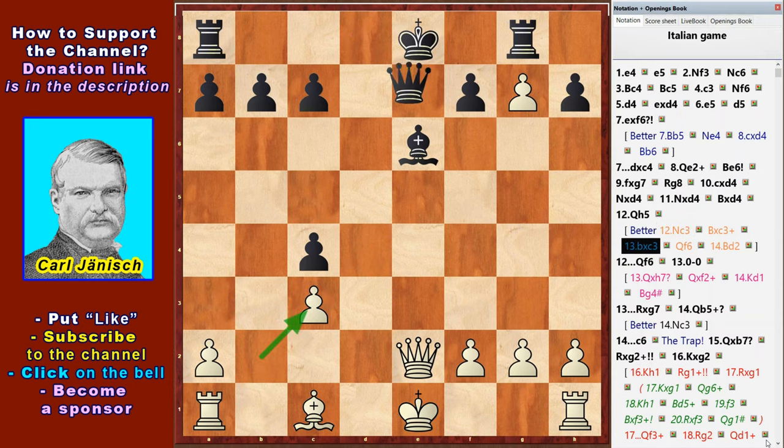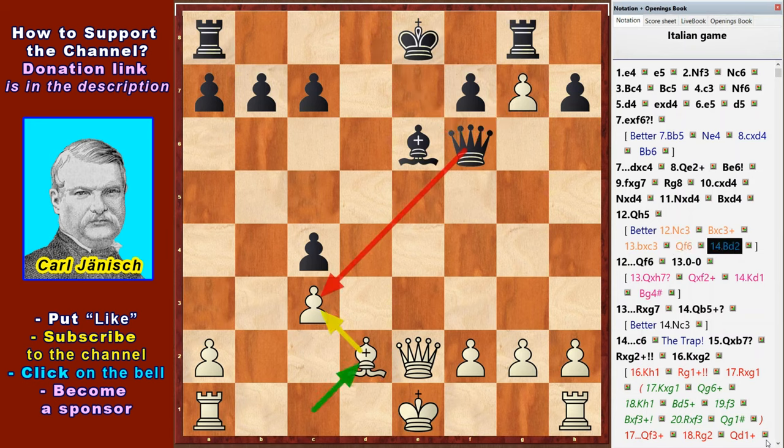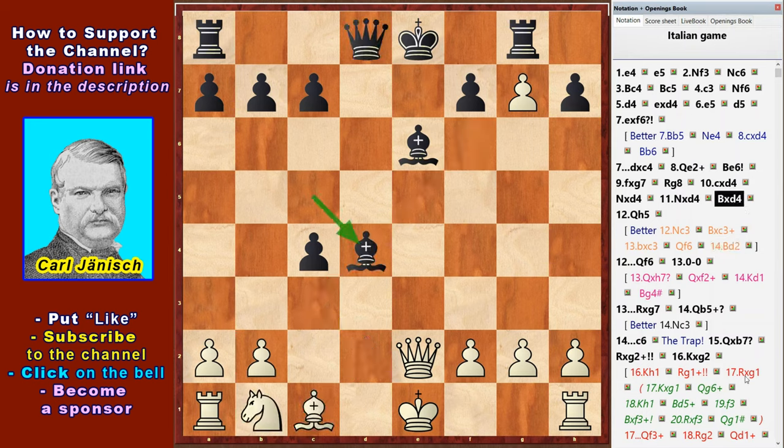After Nc3: Bxc3, Bxc, Qf6, Bd2 — White's position is stable. But what happened after Qh5?